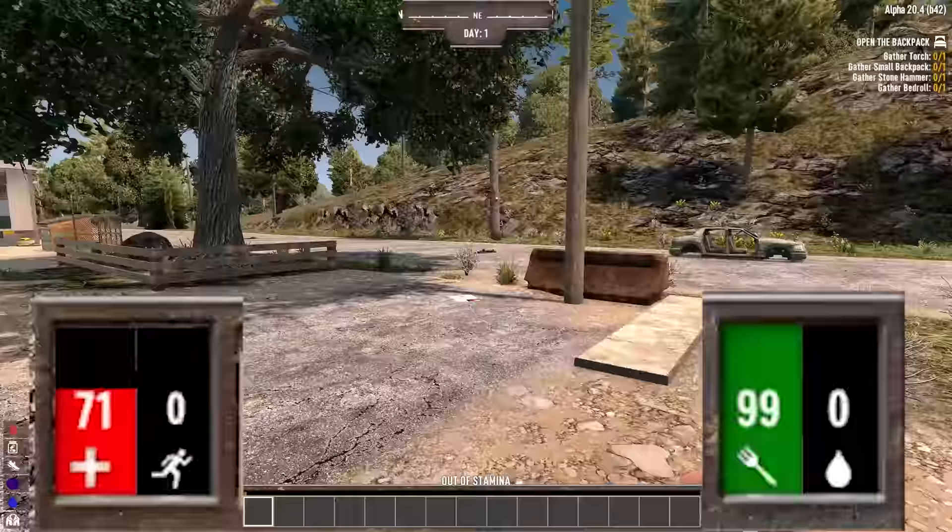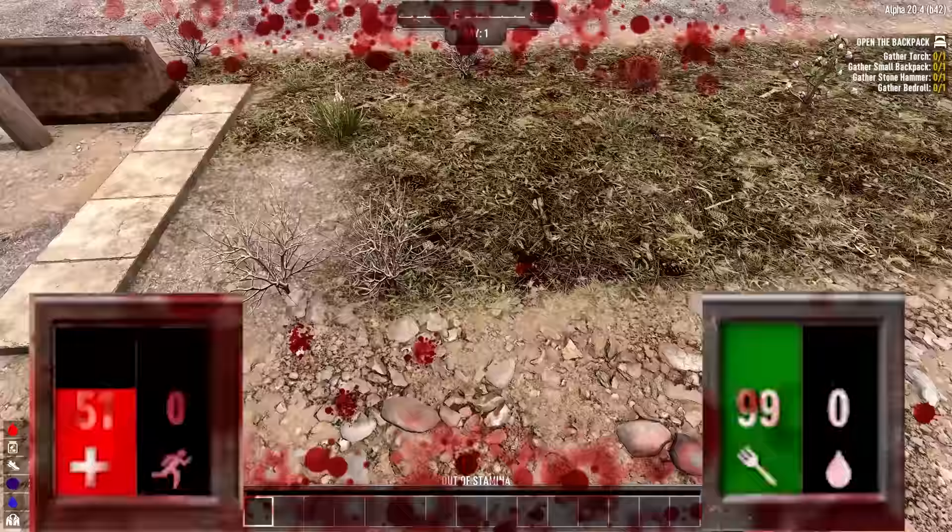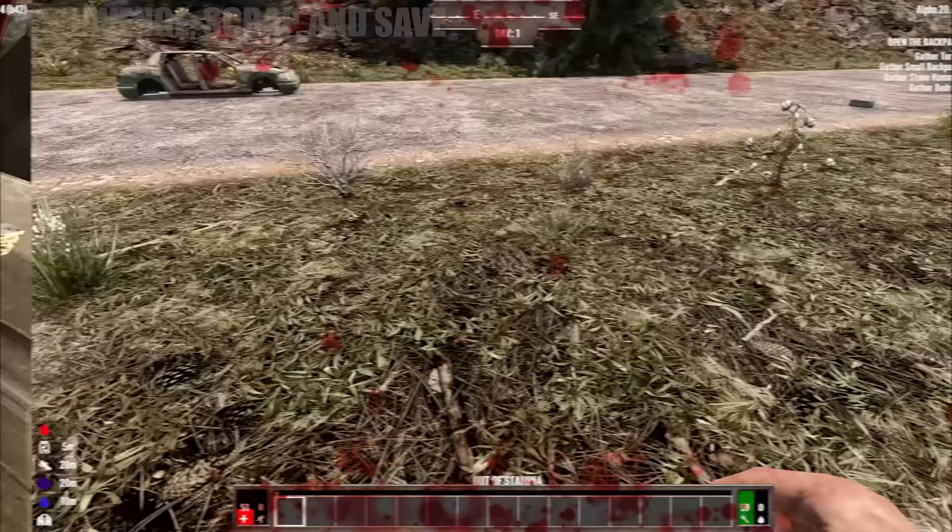Sprains are now healed with the splint and fractures are now healed with a cast. All these supplies and more are inexpensive and sold at the White River Scout, which can be found inside every trader compound. If the hydration meter reaches zero, you'll be unable to regenerate stamina and therefore unable to run, use tools, or melee weapons.